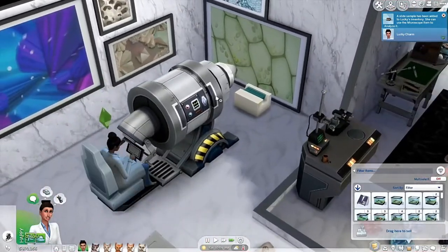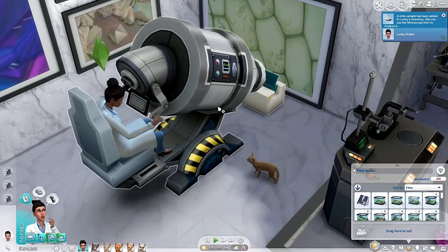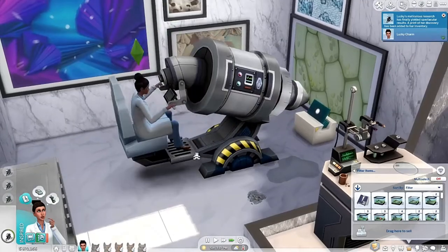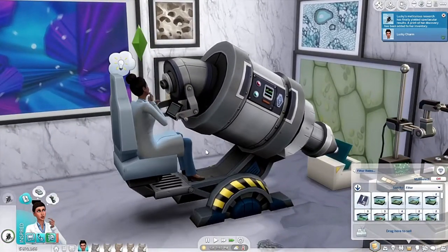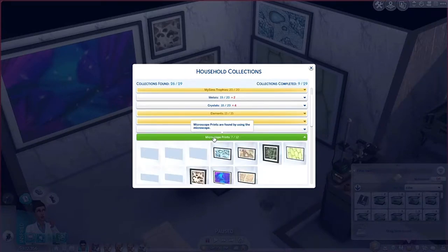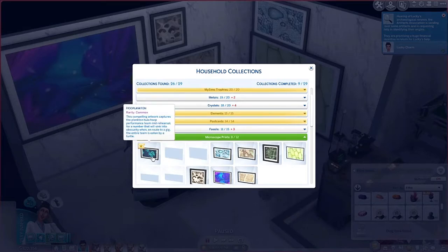I just collected a lot of different things to get her to analyze. Maybe if I just use the machine I'll get something. What's wrong kitty? Oh my cat's sick in-game - great! Like what did you do on your Saturday? Oh I just stayed inside and analyzed things. For science! She did get a new one - the drifter, common. We also got a new one - plankton! The description says the plankton hula hoop performance team was mid-rehearsal for a number that will sink into obscurity when the entire team was eaten by a turtle.